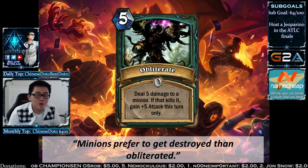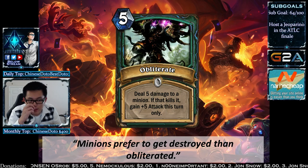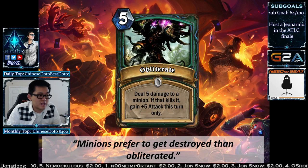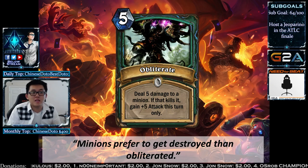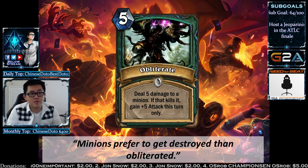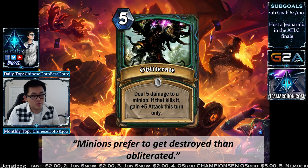Now onto BRM. BRM introduces Obliterate for Death Knights — they don't have a lot of 5-mana cards. It deals 5 damage to a minion, and if that kills it, you gain +5 attack this turn only. It's kind of like a Windfury Arcane Reaper on the same turn. You can obliterate a minion and also push for 5 face damage. It doesn't do anything if your opponent has no minions — kind of treat it like a Multi-Shot.